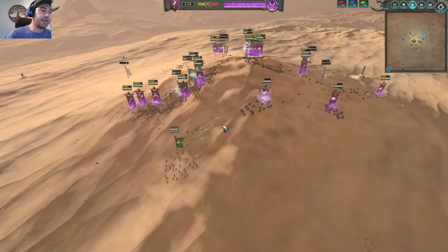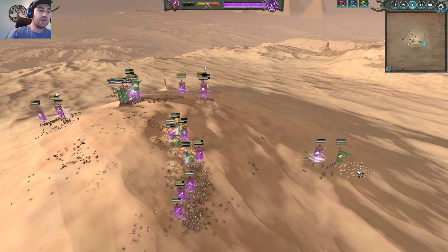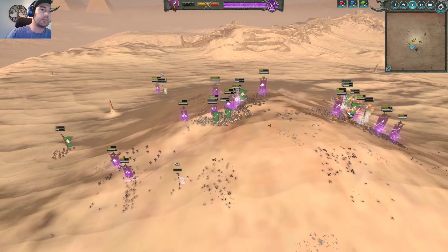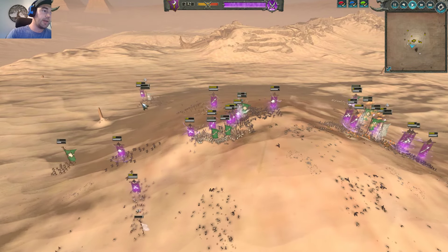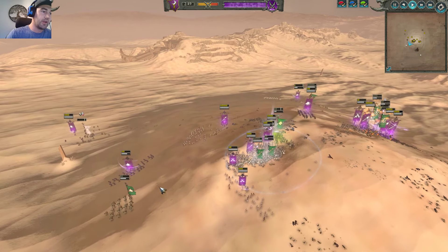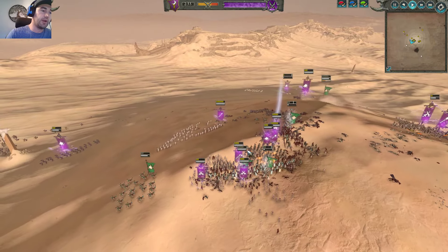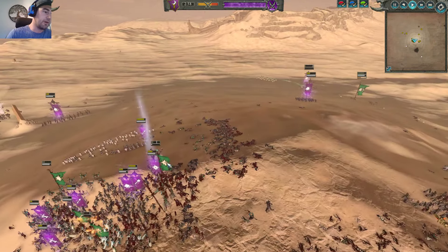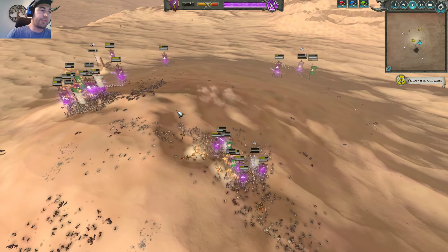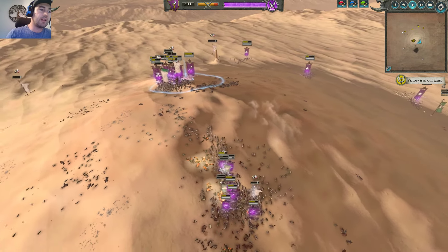They couldn't kite out of there. All I have to do is secure this frontline engagement. I did send a unit of Dark Riders to annoy the Glade Riders with Hagbane Tips — they'll probably kill that depleted unit — but I was more concerned with making sure the Wild Riders were escorted off the field. The Ancient Treemen has been chipped down by Morathi and the combined effect of the Blackguard. Overall, my opponent got really tied up and was not able to do the typical Wood Elf kite-and-fight thing.